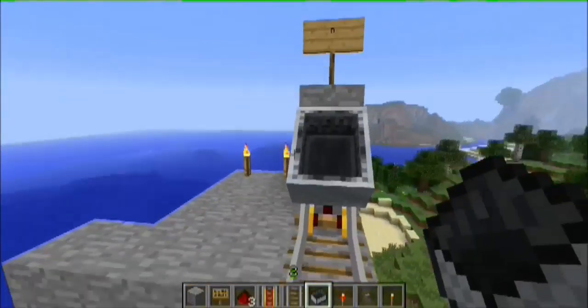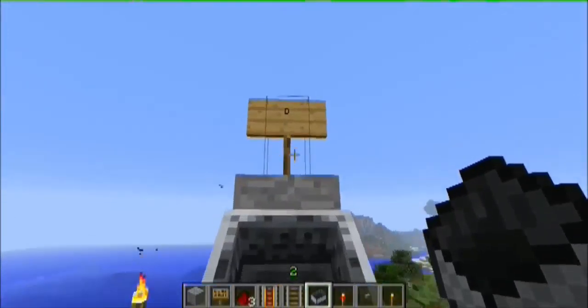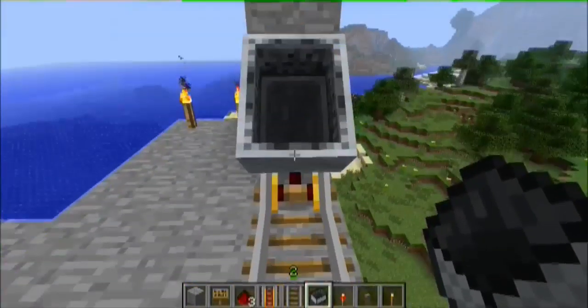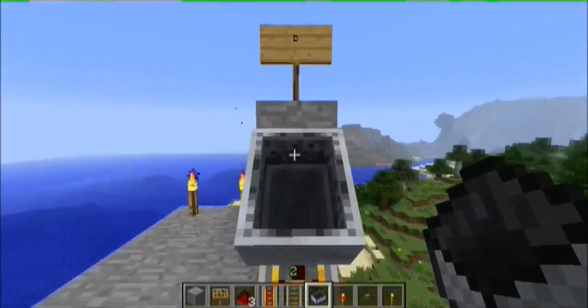I want to be able to get on a rail cart here. I just labeled them A, B, C, and D because I didn't want to type in east, south, north and west. Anyway, this is point D. So since I'm at point D, for example, I want to be able to go to point A, B, or C.